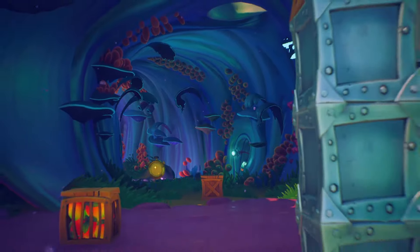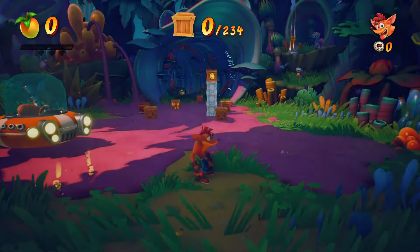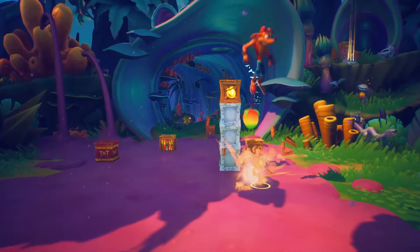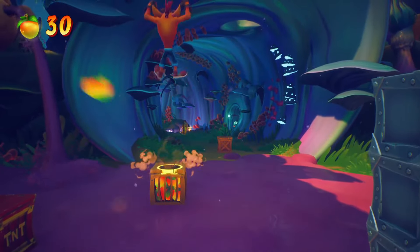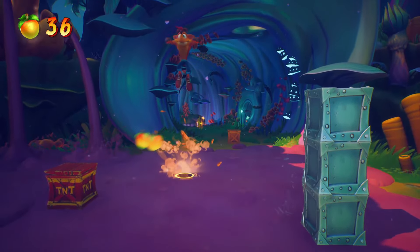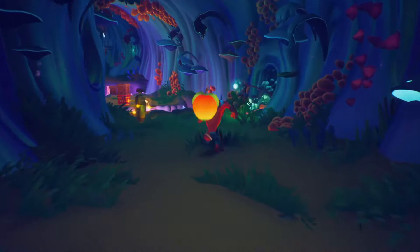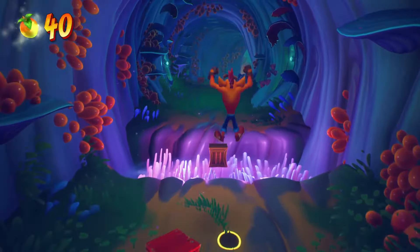All right, here we go — Level 31, Crash Landed. Right off the bat there's a cool Easter egg from Crash 2, I believe — Snow Go — with all these boxes here. This is the same layout as it was in that level, and this purple stuff acts as ice, so it's very slippery purple goo. This level is a blast.